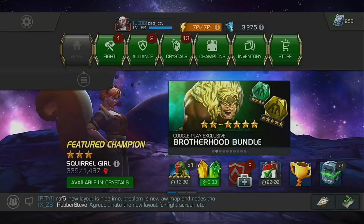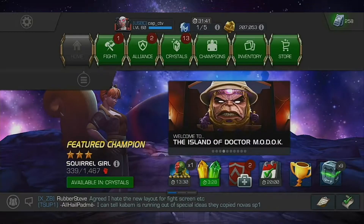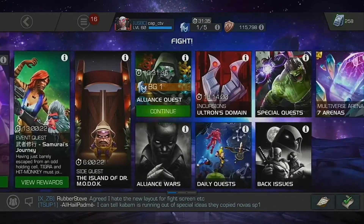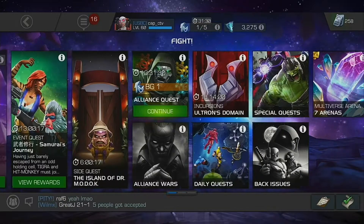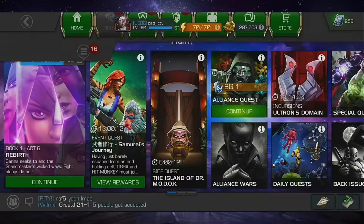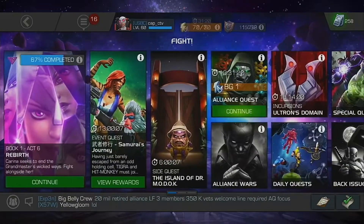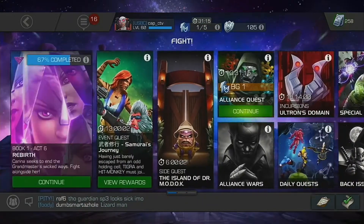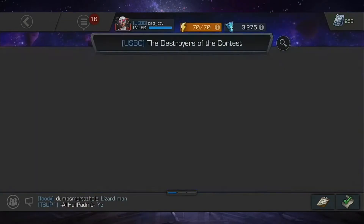Starting off, nothing new on the home screen — fairly simple stuff. But if you go to the fight screen, they have a new layout here which I personally have mixed feelings about — I like it but I don't like it. One thing that is bugging me is it pops up with a notification that's nowhere on the screen; it's for alliance quest, but they need to have those notifications pop up next to the relevant thing. Other than that, it's fairly nice.